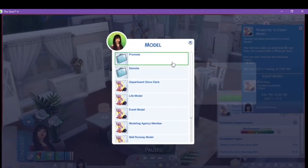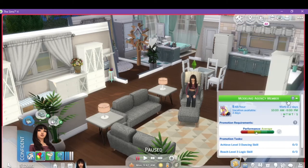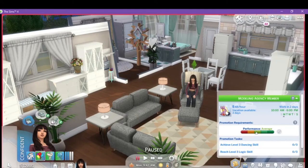She's been promoted to Agency Member — an additional $23 per hour, grand total $48 per hour, with a bonus of $480. She's on a midday schedule, 10am to 6pm, with Sundays and Fridays off. She has to get the dancing skill up to level 3, and then logic kicks in — she's got to learn some logic. So the career is very in-depth; we already have three skills we've got to develop.